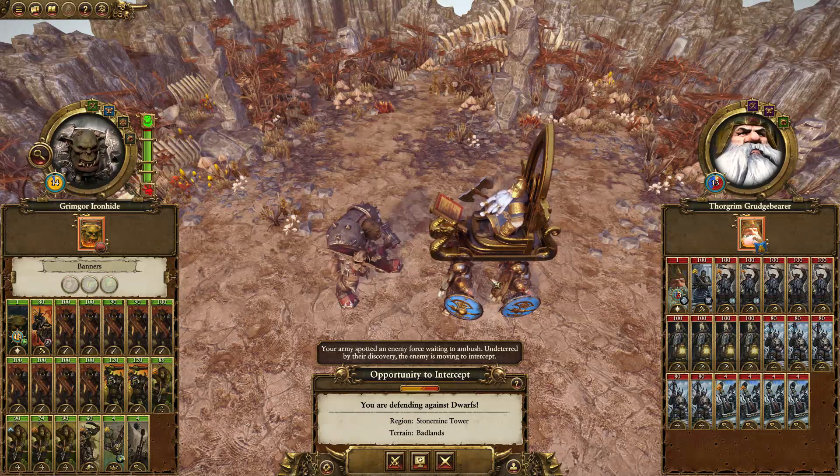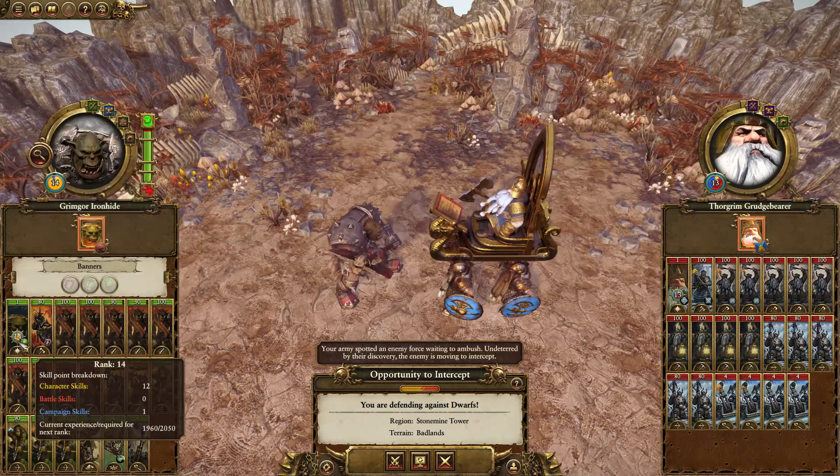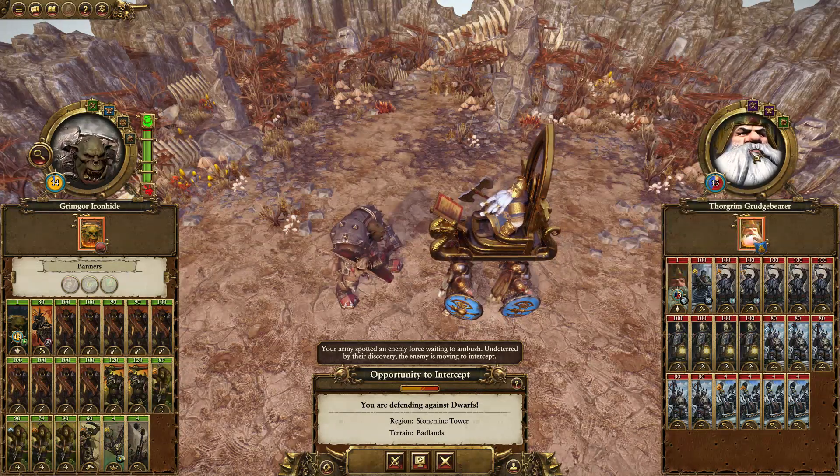This is a huge battle for both sides, and I really can't wait. Thorgrim Grudgebearer is rank 13, and Grimgore is rank 14. Obviously, Thorgrim is a lot better — he has a lot more abilities than Grimgore.